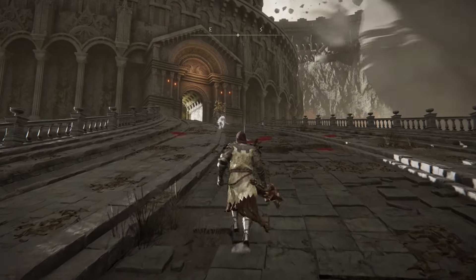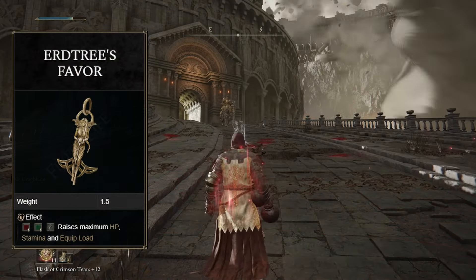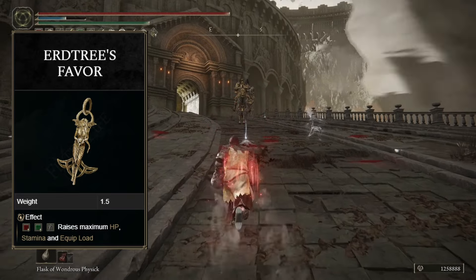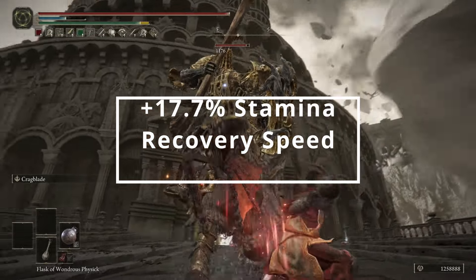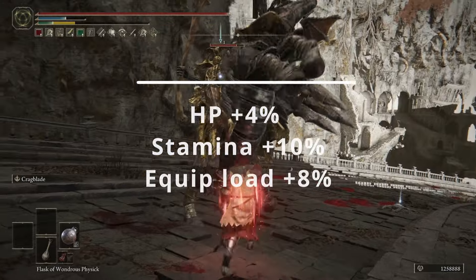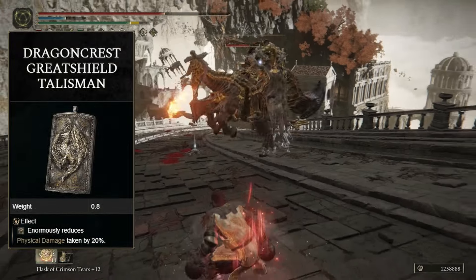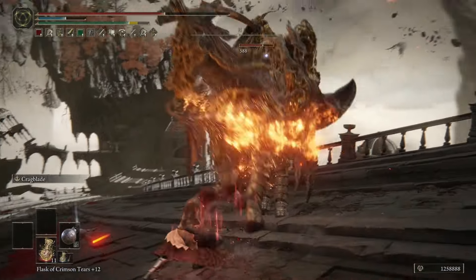Now for the talismans that bring this entire build to life. First is the Erdtree's Favor +2 — a great quality-of-life talisman that raises your maximum HP by 4%, stamina by 10%, and equip load by 8%. If you find yourself getting hit often, you can swap this for the Dragoncrest Greatshield Talisman for a 20% damage negation, but overall this has done the trick for me.